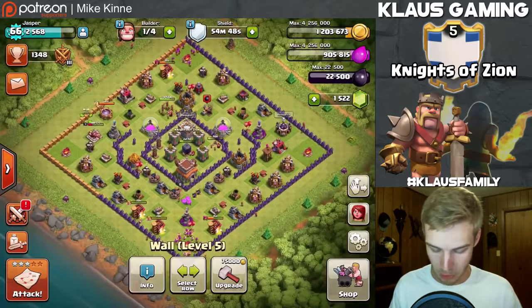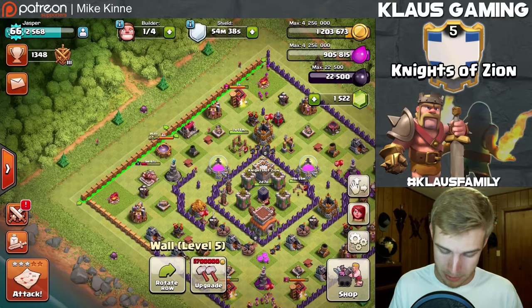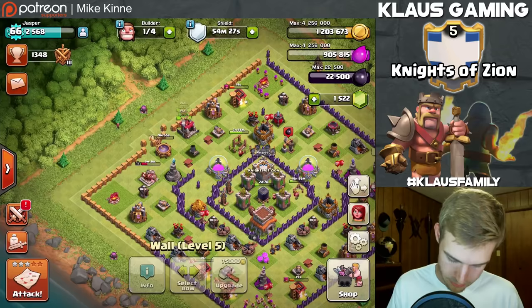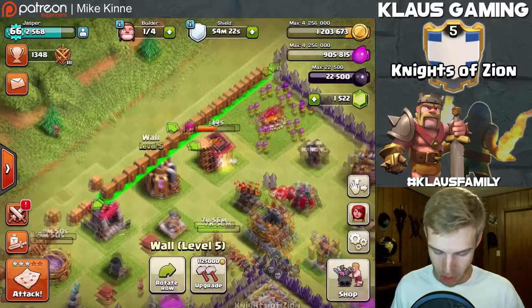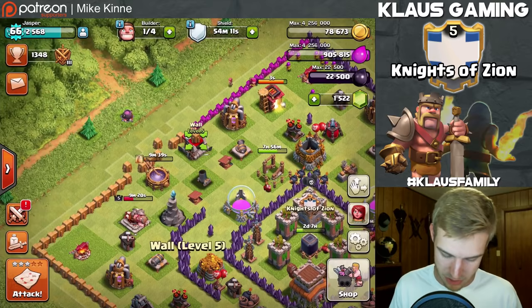Because honestly, if you look at this base, there is a blatant weak side right here. We need to get these walls upgraded. That's 1.125 million gold going on walls - we're going to level 6, which means they'll be pink. And bam! Oh baby - still better than yellow, right? That is all our gold. I'm going to start that archer tower upgrade too.